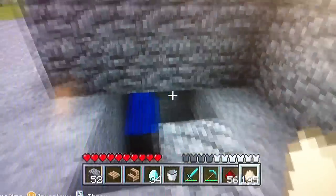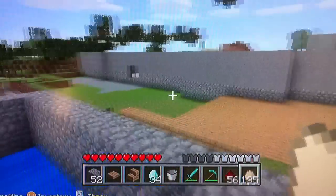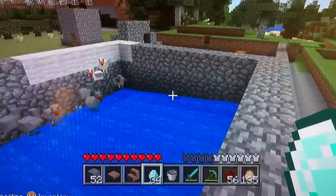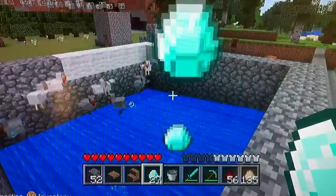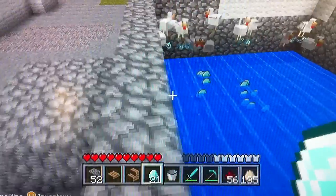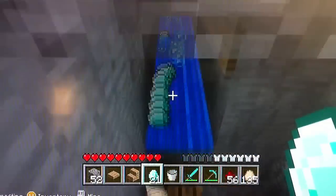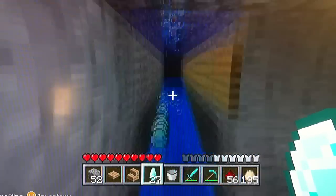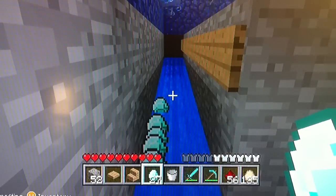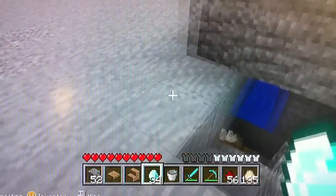I made a nice little redstone thing that notifies me whenever ducks lay eggs. Just to show you again — let's say you had a duck that could drop a diamond — you can see the diamonds fall through but the ducks do not. It's a great little machine and there are many ways you can build it.